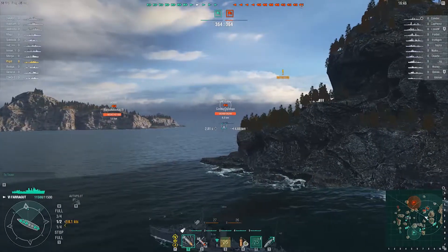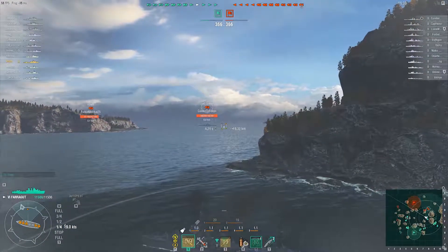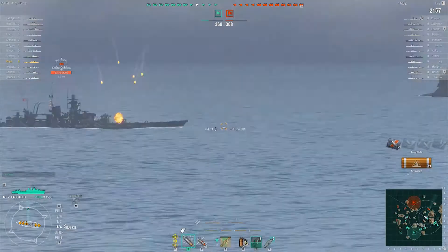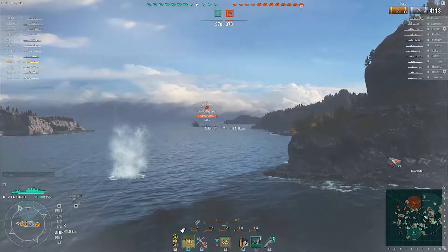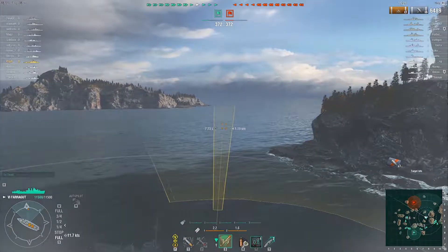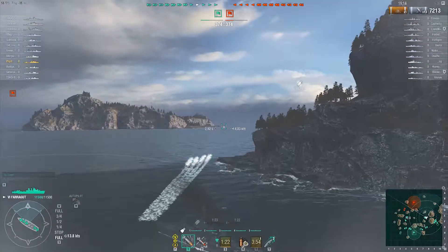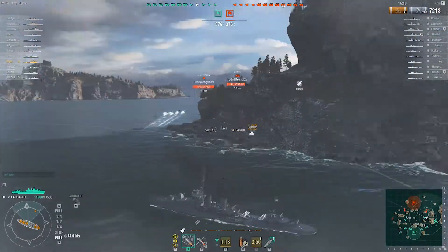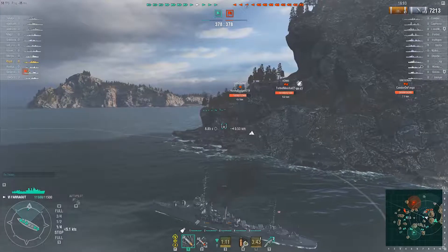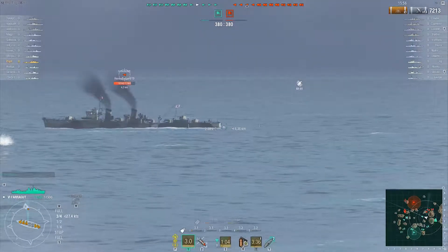I've spotted a Koenig and a Gneiss — both very dangerous battleships. I poke my head out, get a little detection, pop my smoke, and start firing. There's a DD right there which has now disappeared. I've already got a fire going. It's not the best fire-starter — five percent chance to start fires — but you have the benefit of firing so often that the sheer weight of shells is ridiculous. That DD is a Shinonomi right there, and he's being fired at from another DD.